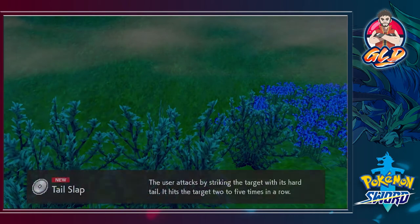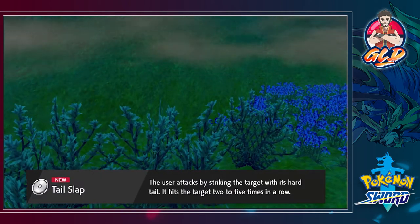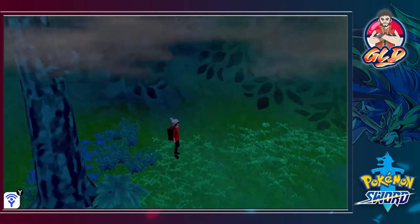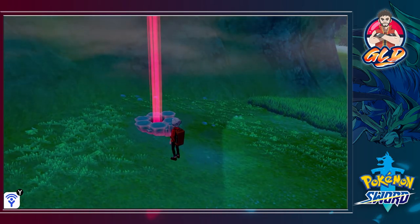We found TM84 — Tail Slap, a Dragon type move. The user attacks by striking a target and it hits five times. That's a pretty good one right there.